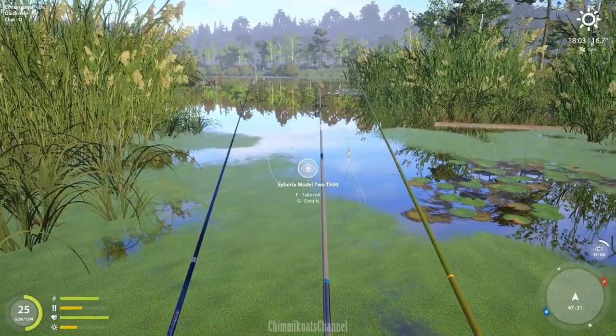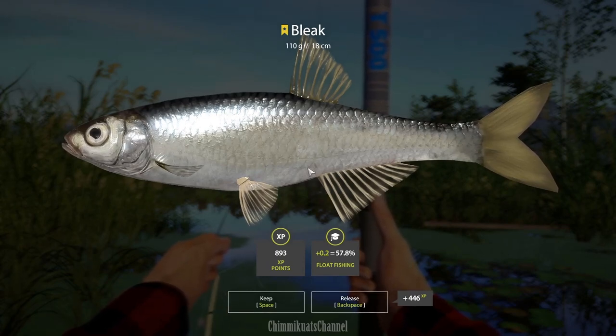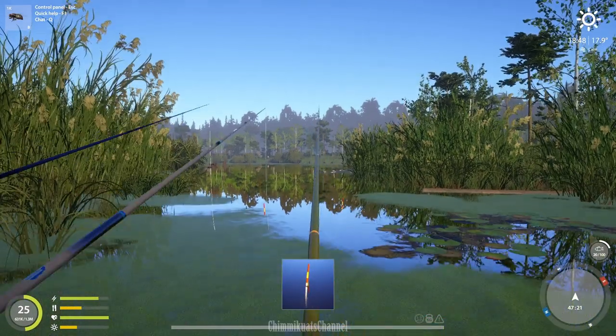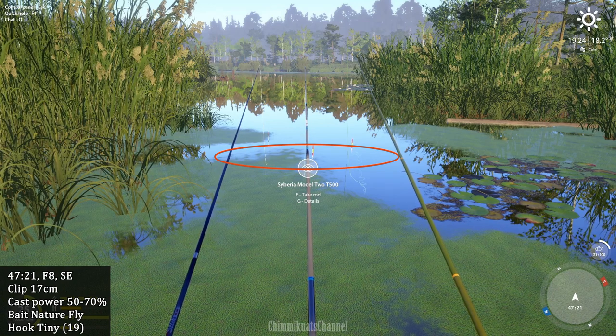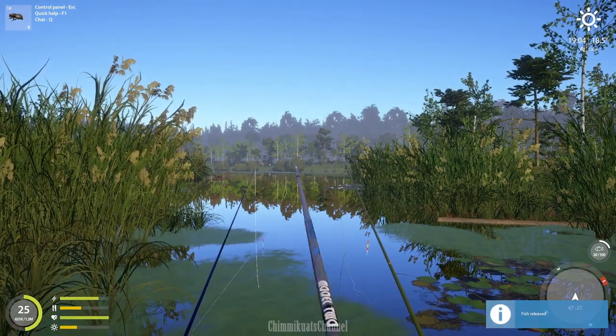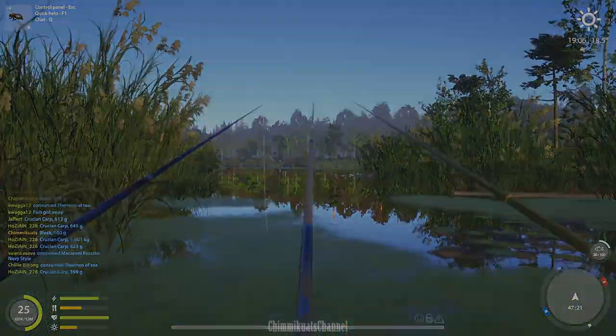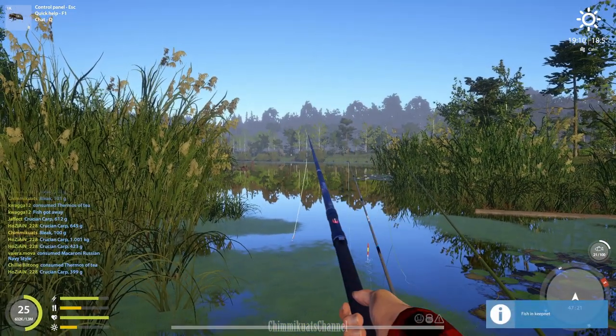I'm aiming in one area. We got a bite — that was quick! This spot is in F8, quite far in the salt area. It's on a bridge on the secluded part of the lake. I think it's the best casting area. If you're using a Bolognese rod, I think it's about 5 or 6 meters. And the depth clip is default 17 cm.